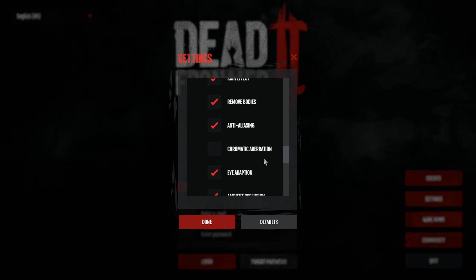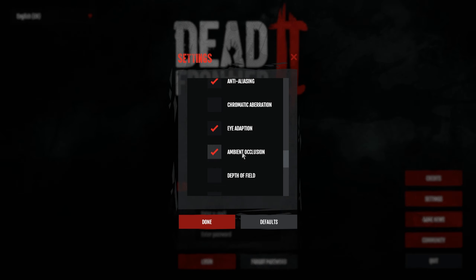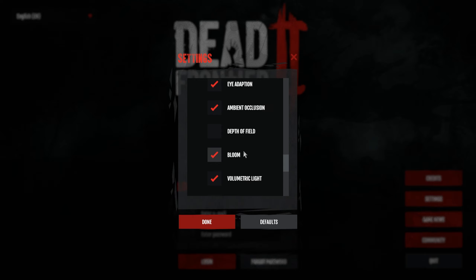Chromatic aberration is essentially where objects or characters have a slight glow around them - I prefer to keep that off. Eye adaptation - I actually don't know what that is, it might be something to do with the camera. Ambient occlusion adds mild shadows on objects; I keep that on, it makes the game look a lot better and a lot cleaner. Depth of field I prefer to keep off - it basically means that beyond a certain distance things start to fog up a little bit.